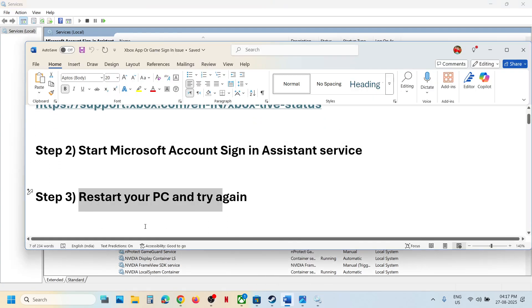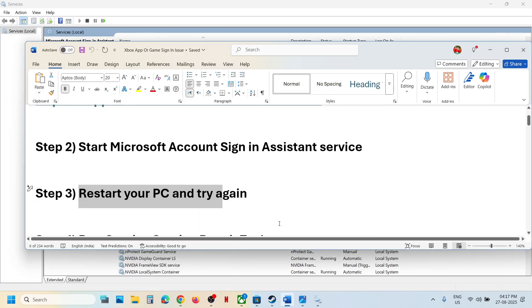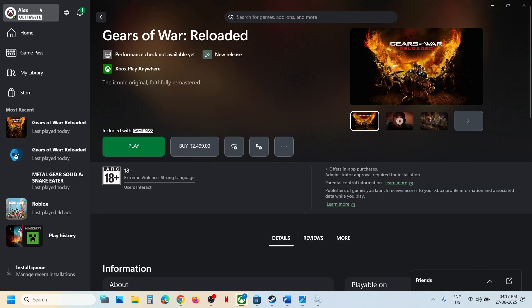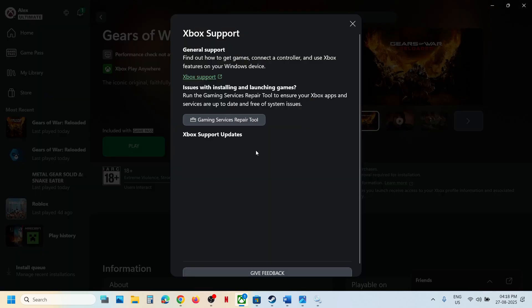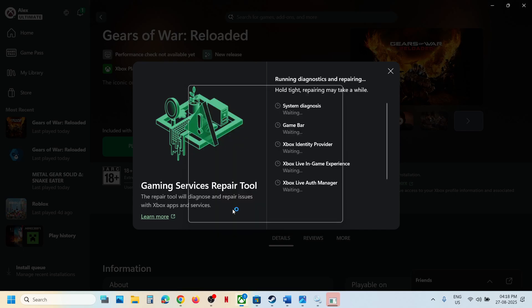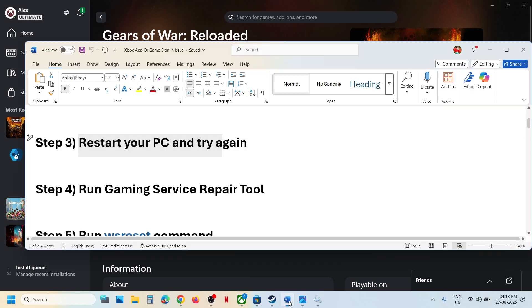Still not working — the next step is to restart your PC and try again. Simply restart your computer and after the system restart, check again. The next step is to run the gaming services repair tool. Go to the Xbox app, click on your profile icon, go to the support option, and click on gaming services repair tool. Click on start repairing, click on yes to allow, and let the repair complete. This process will take some time. Once the repair is complete, close it, relaunch the game, and try to log in.